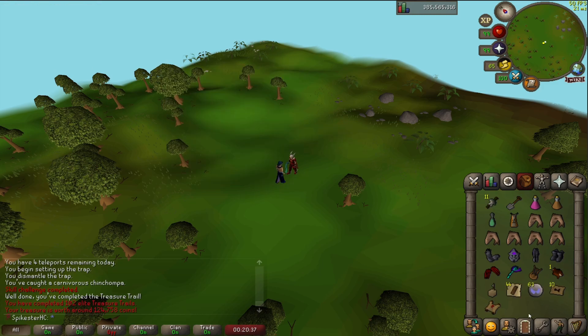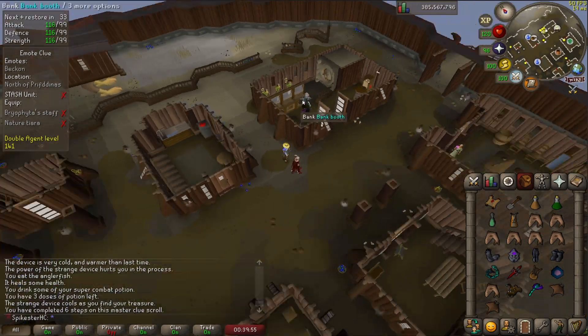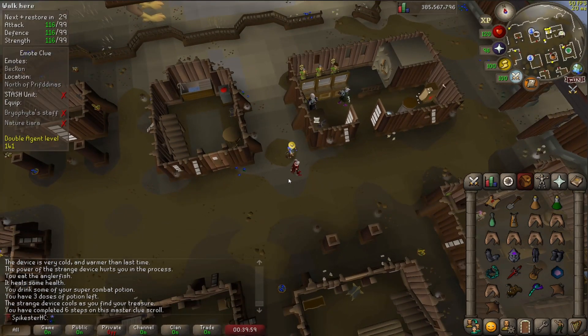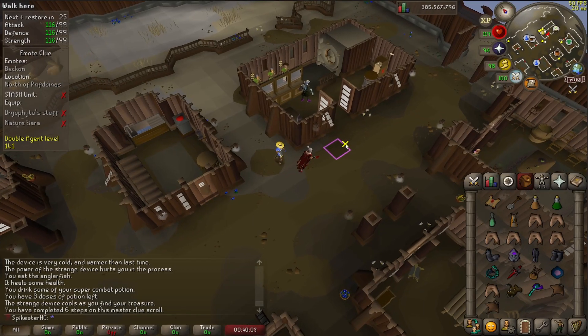Another master clue. I'm six steps into this master clue but I need Briarfighter's staff. It's a pretty rare drop from Briarfighter and you have to kill a lot of moss giants for the keys. But I might do a couple of kills just to see — just in case.